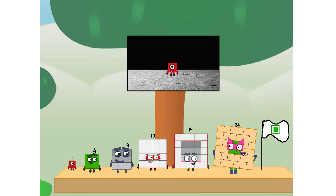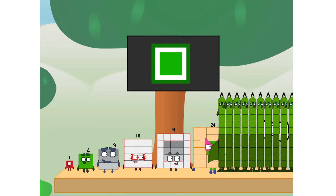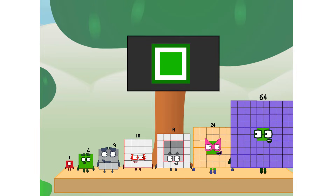We did it! The only thing left now is to plant the square club flag. Number one, we have a problem — I forgot the flag. Don't worry, little one. I'll take care of this. 64. And I promise — no rockets. Square power only.